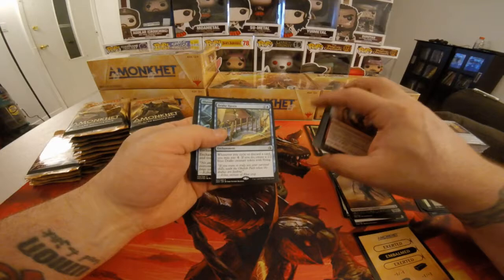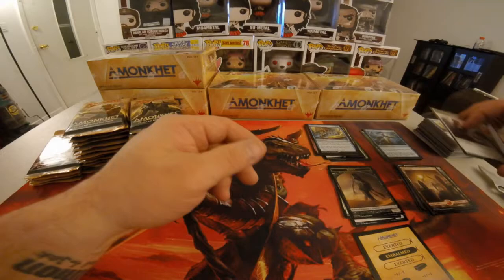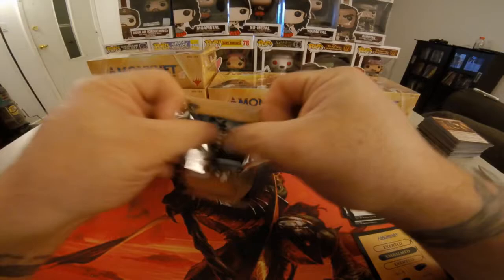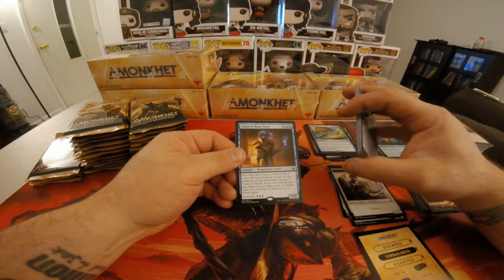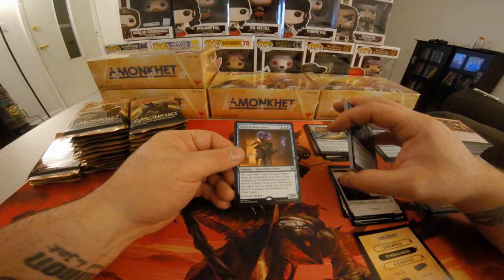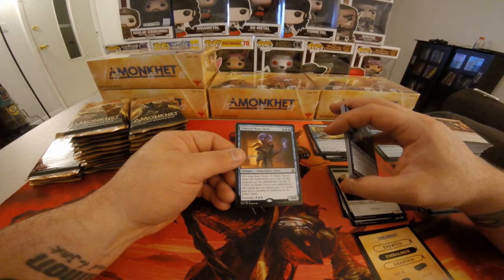And Foil Illusory Wrappings. A Full Art Mountain. We have Vizier of Many Faces — two colorless, two blue. You may have Vizier of Many Faces enter the battlefield as a copy of any creature on the battlefield, except if Vizier of Many Faces was embalmed, the token has no mana cost, it's white, and it's a Zombie in addition to its other types.